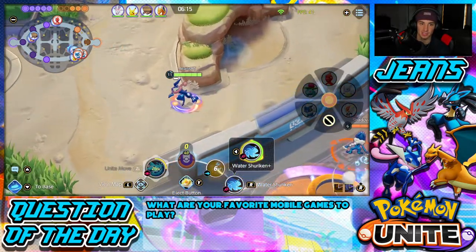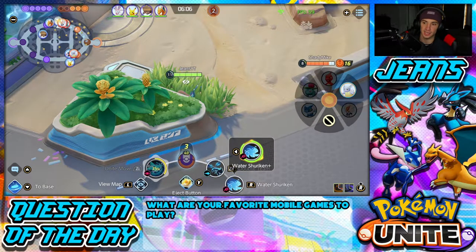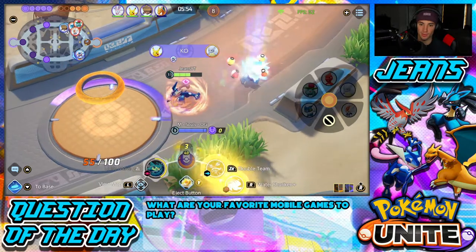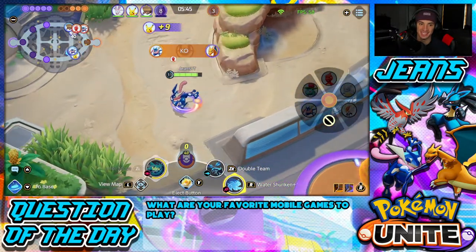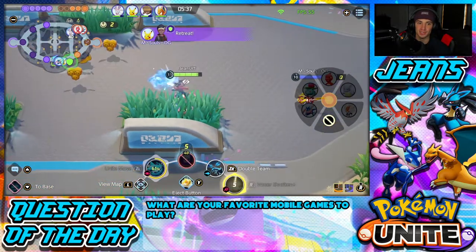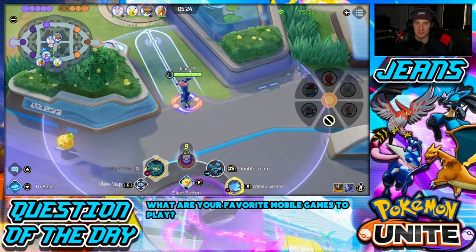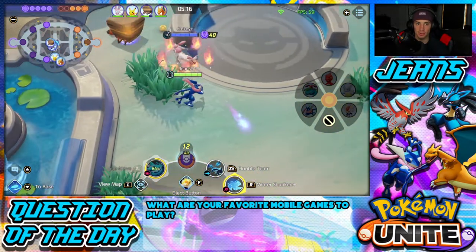Teeing off on this Frogadier — doing a little bush camping. Sneaking in the bush: 'Hey, how you doing buddy?' Oh my god I missed my Water Shuriken — I'm better than that. Pushed him under tower anyway for three points. Waiting for their jungle enemies to spawn. They're all level eight, it's very weird — looks like computers are playing but these are master tier battles. That Froakie was just strange. We're about to be level 12 — we're going to make these guys surrender very early.